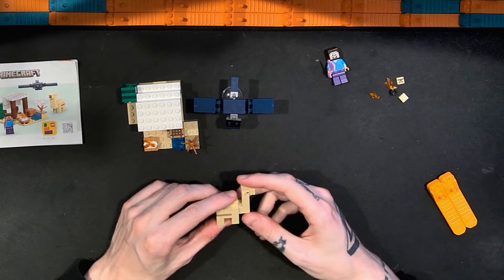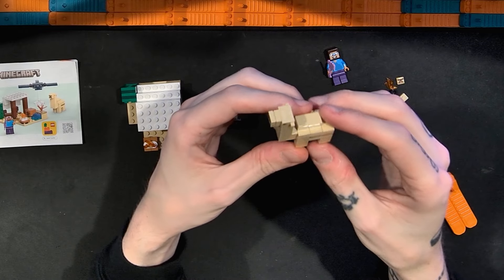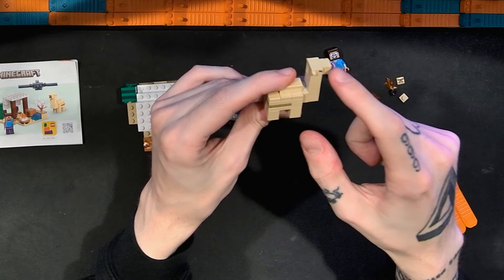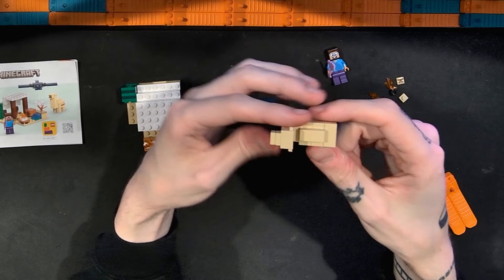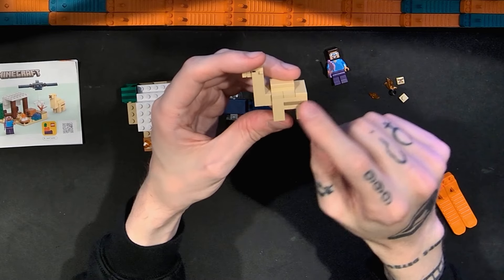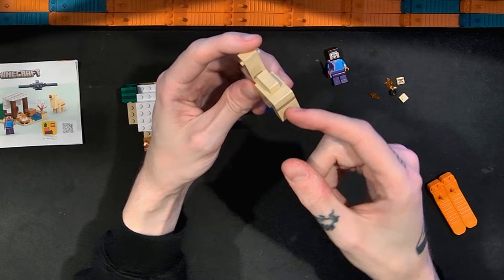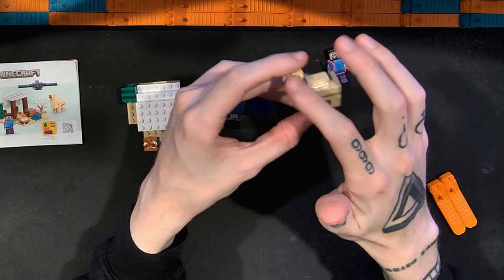The next figure I thought was a llama, but the box confirms it is a baby camel. This is super cute. We have a printed nose and mouth piece on the snout, and a really specialized piece for the neck with the ears and eyes printed on it — a pretty unique piece. The body is simple brick-built with lots of tan, a little off-color detail, and a small hump. The legs use that one-by-two piece with a slot in the center — common on Minecraft animals. Very cute; the neck piece is really interesting.